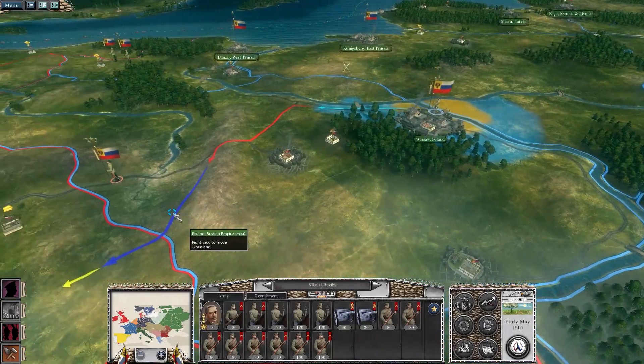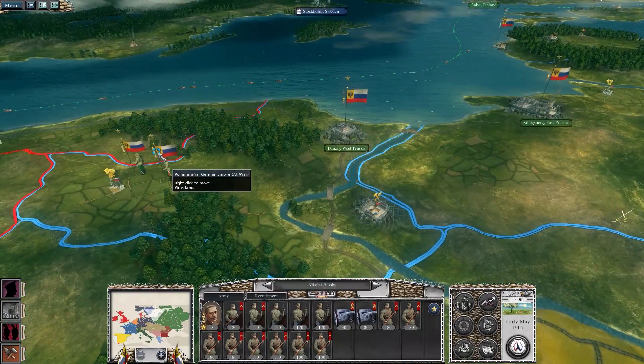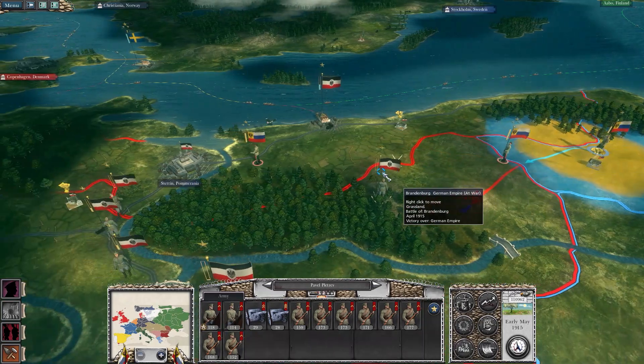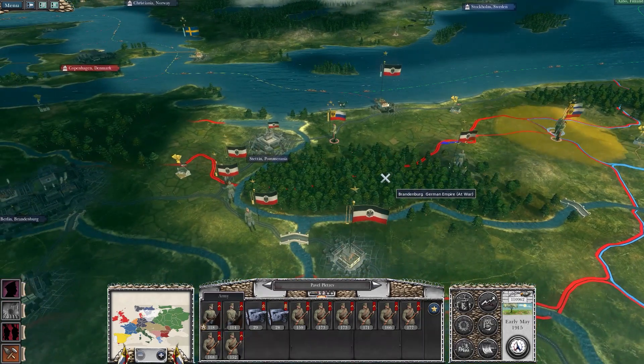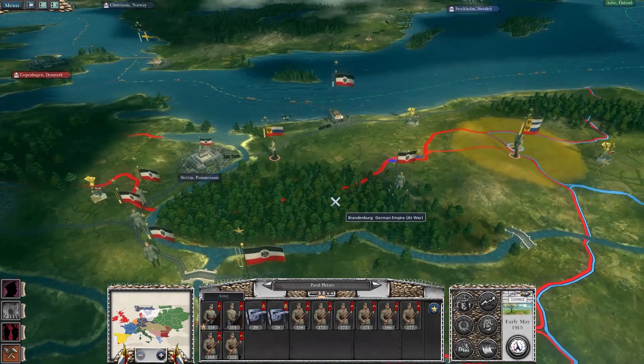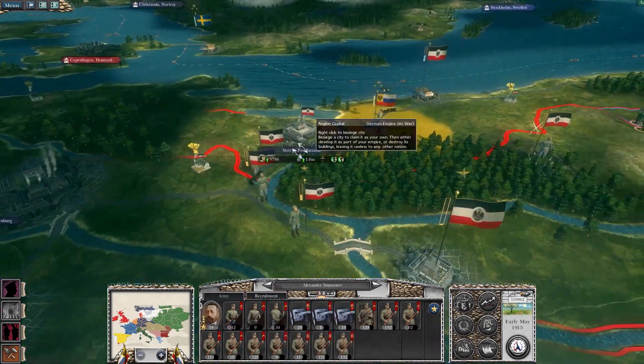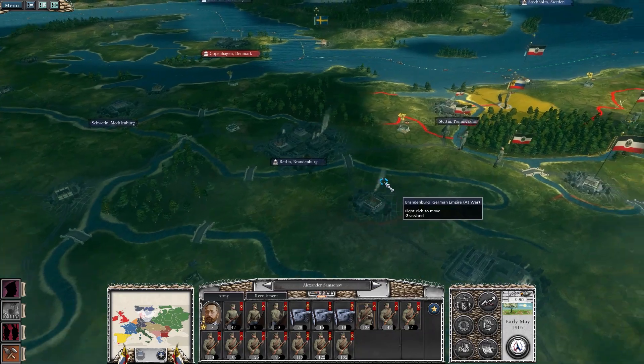I'm going to continue pushing up to take Palmyrania. Definitely next turn we'll besiege the city. And we're so close to Berlin — just getting closer and closer. Then what are they going to do? The AI hasn't really moved at all.